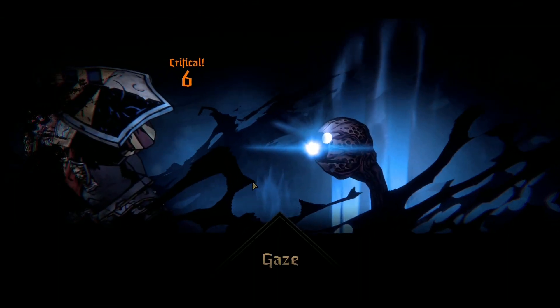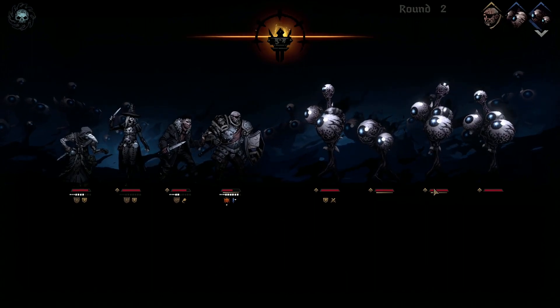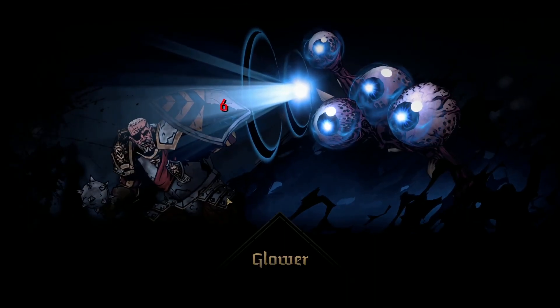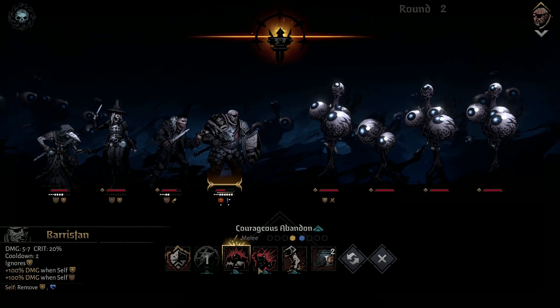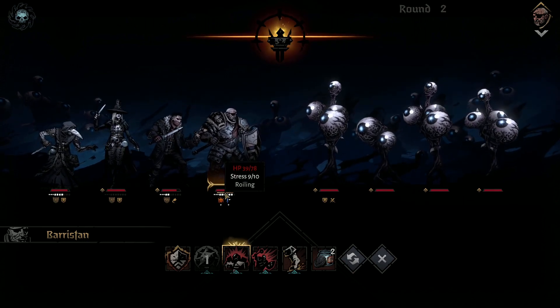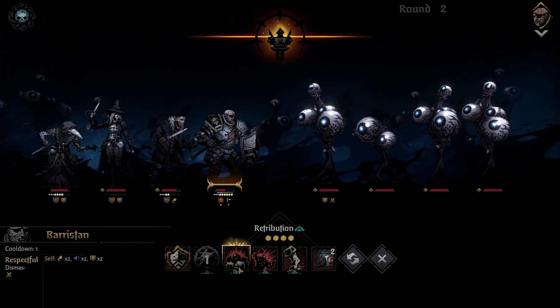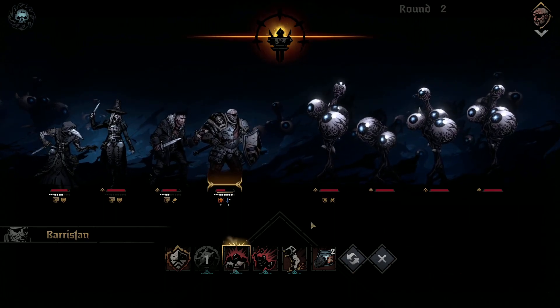They're just going to keep... yeah, here we go. Stressed out. Oh my god. Riposte would be nice for all these attacking. We can just start wailing on him, but then they're just going to copy it and take it away. So what is the play here?